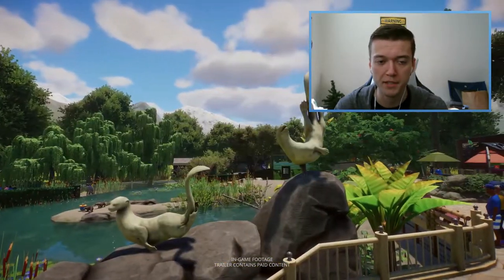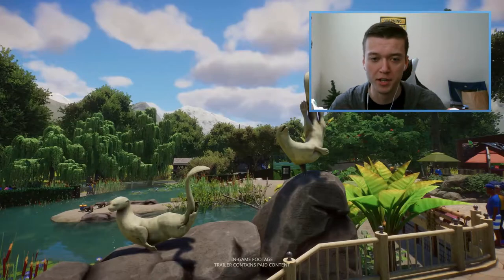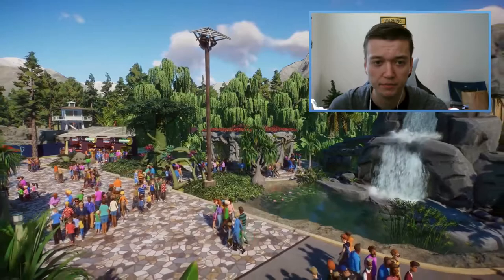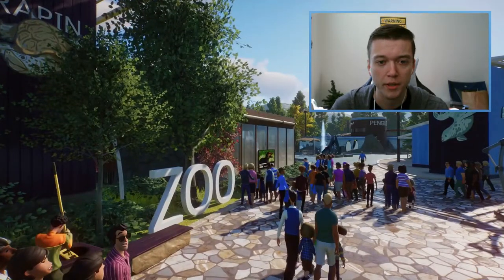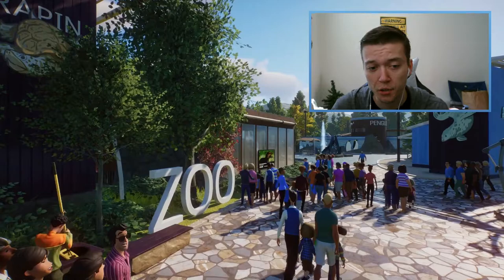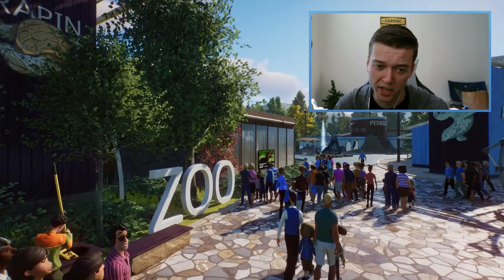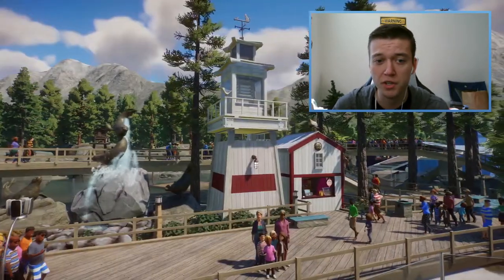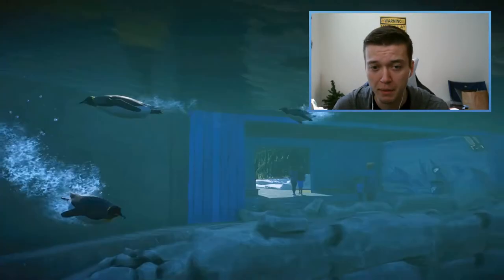You can also see the otters in the bottom left corner, along with otter statues which are pretty cool. Once again the 3D lettering is visible, and in the bottom left corner you can spot new benches and a new type of trash can. Overall there are just a whole lot of cool things you can start doing with this pack.